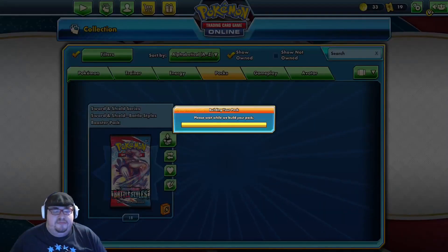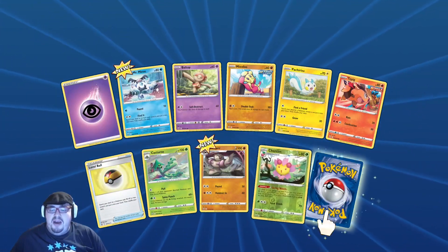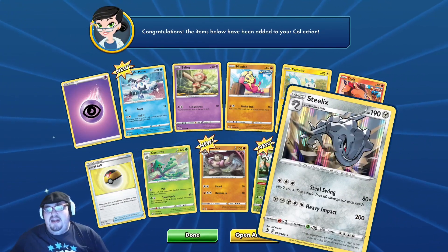Octillery, nice. Octillery's a decent card. Double rare in it again — Reverse Charon, that's not bad, and a Steelix.